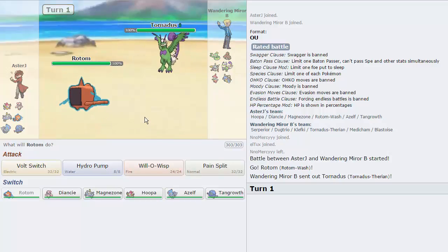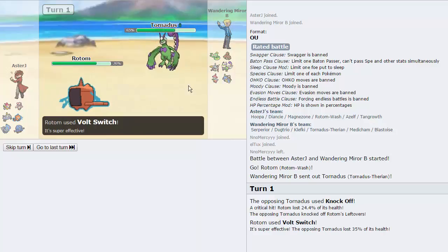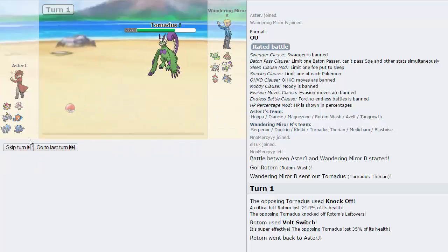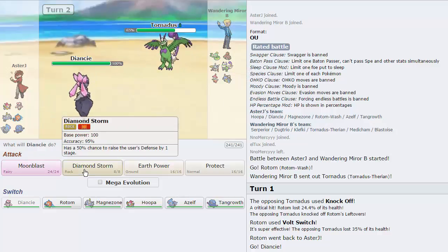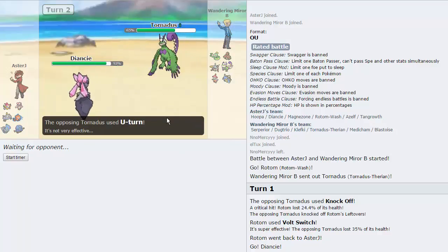He does lead with Tornadus, giving me an absolutely free Volt Switch. He goes for the Knock Off and gets a crit on turn one — not a big deal. We get the Volt Switch off, and he seems to be Assault Vested. I think Diancie is my best play, but actually I'm going to stay in regular Diancie so I can take a hit from Dugtrio and knock it out afterwards. We're going to Diamond Storm here. He's probably tempted to go into Dugtrio or Klefki. First turn, I'll Mega Evolve and Protect because I do not want hazards up — very detrimental especially to Hoopa's Sash.